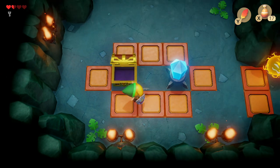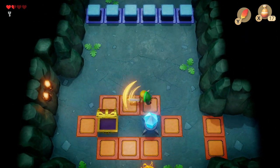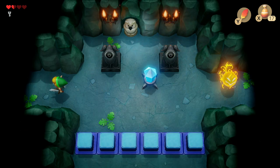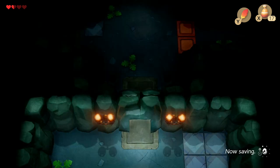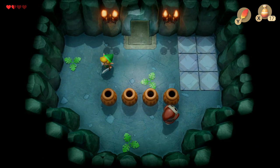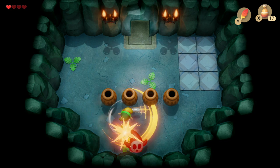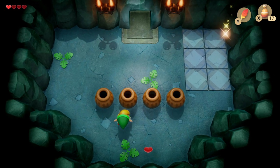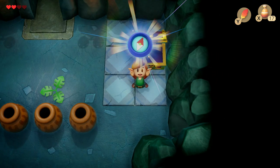Head back one more room. Stand on the platform and hit the crystals to release the platforms and go back. There's a locked room just below. With the shy guy, you need to go back to back — he mirrors your movements — so maneuver him into a back-to-back position and hold down your sword for a charged attack to kill him. Pick up your heart and inside the treasure chest we have the compass.